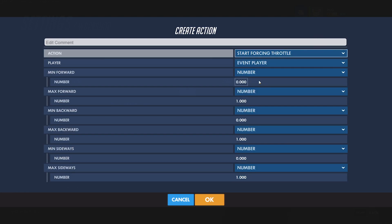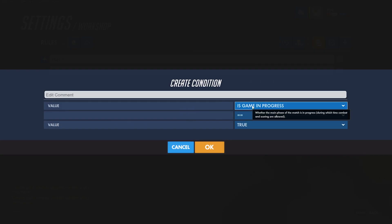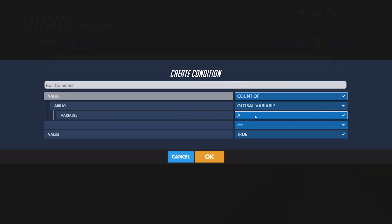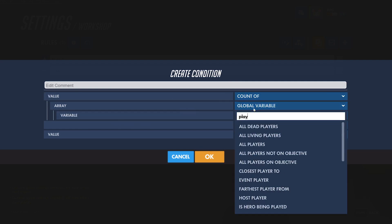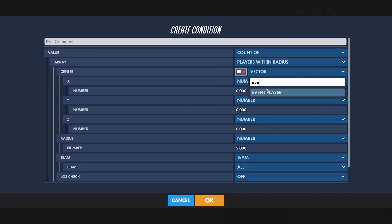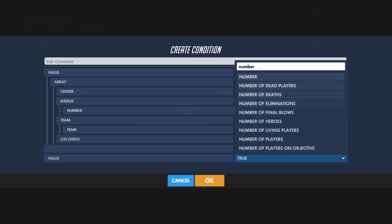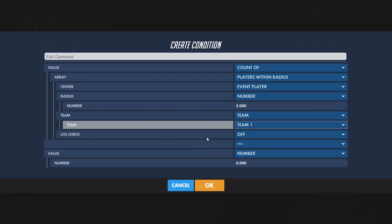For right now I'm just going to set the dummy bot to walk forward when there are no players near it. I'll set the minimum forward throttle to 1, and that's all I need to change with that. Then for the condition, I will check to see if the count of the players within a radius of 2 meters around the bot equals 0. So this just checks to see if there are any players on team 1 within 2 meters of the bot.